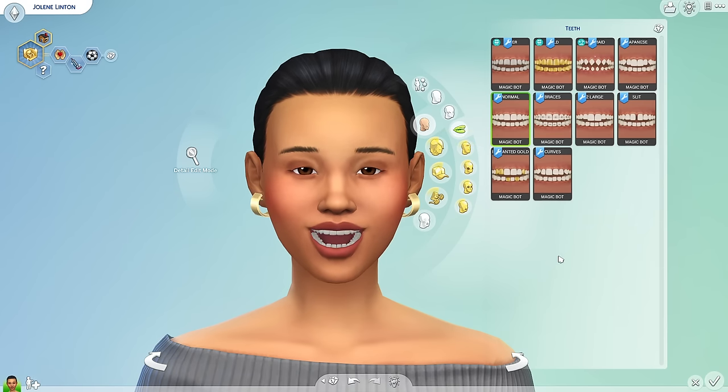My last default suggestion is a pair of 3D default teeth. The teeth that come with The Sims 4 are just really atrocious — flat, like cheap clip-on dentures. These by Magic Bot are so much better. What I love is there are so many different types of teeth to choose from that add personality to your sim's chompers: stained, gold teeth, an occult pair which includes mermaid, Japanese normal, braces, two large front teeth, the gap, and the curve.